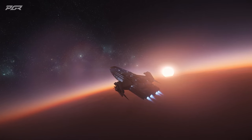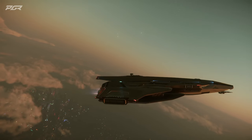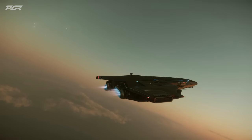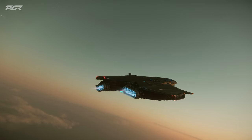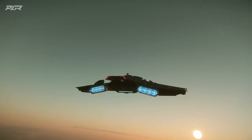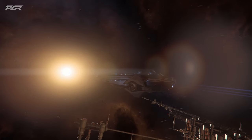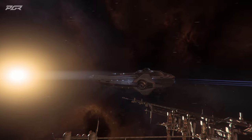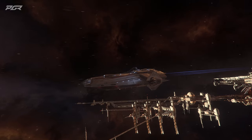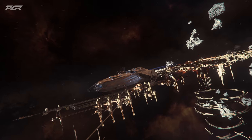It would be pretty cool if they incrementally add features as they develop the base building feature set. They have a lot more staff focused on Star Citizen development now, so this seems possible. The leak also says you can log in and out of your outposts, which is something a lot of people are waiting for — to have your own outpost, live there, and spawn your ship in and out.